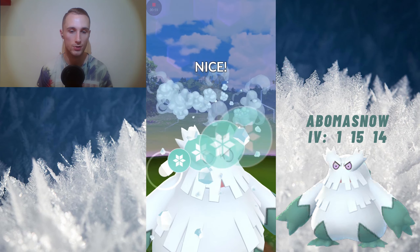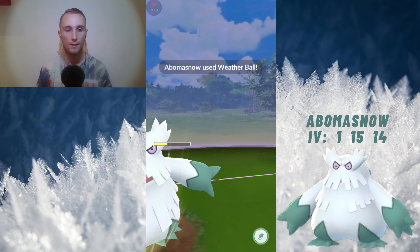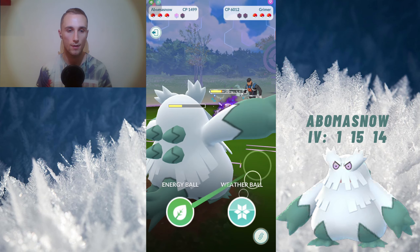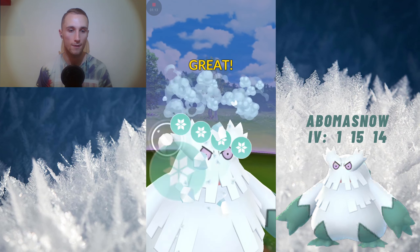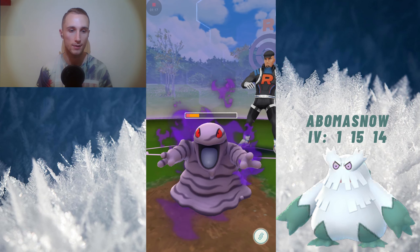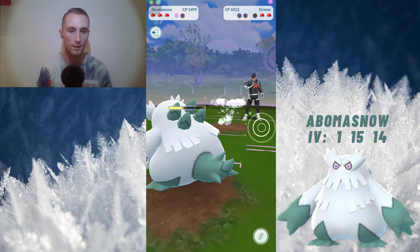Now that the shields are down, we are going to hit the bubbles for this charge move. So again, 1, 2, 3. And now, this time we're going to undercharge the charge move. I worked out that if I hit great and then 3 extra bubbles, then it would allow me to hit 4 powder snows to faint the Grimer without taking any damage.